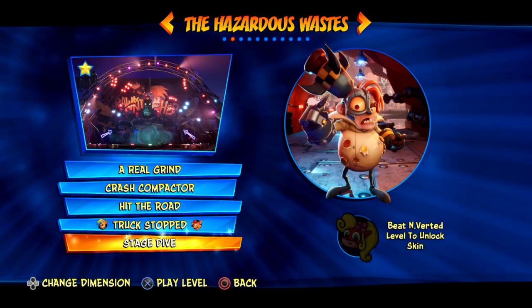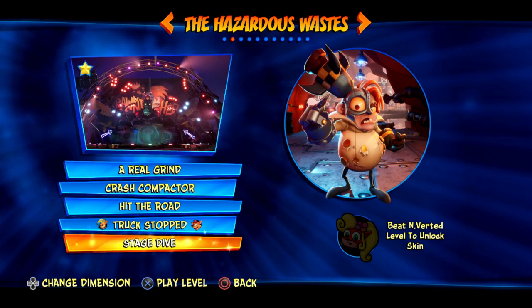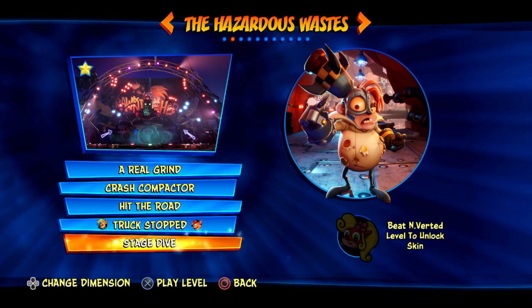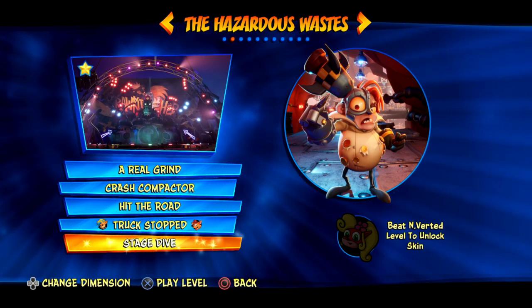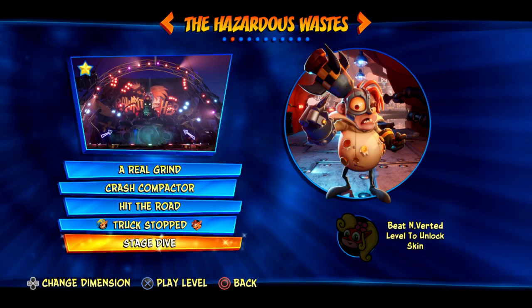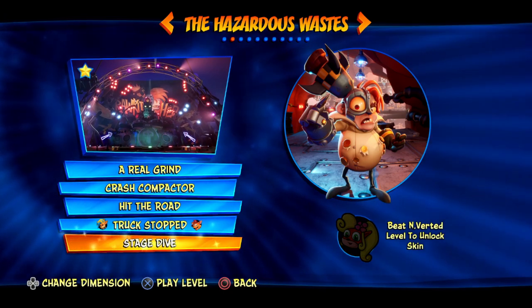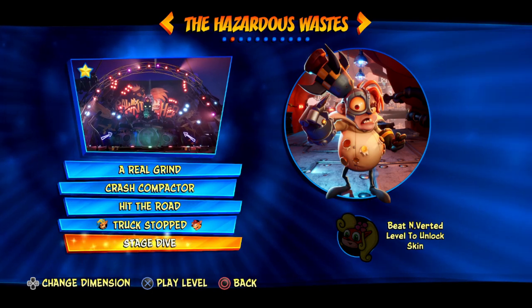This is going to be a tutorial on how to do the attacking phase skip in Stage Dive, the Engine boss fight. I'm very commonly asked how to do this trick, and it's honestly extremely easy. Anyone will be able to do this if you're just learning any of the Crash 4 speedruns. This is by far the easiest trick in the game.